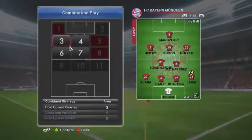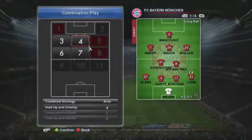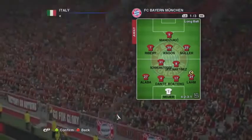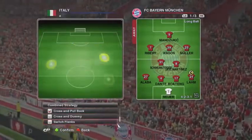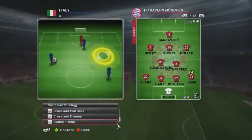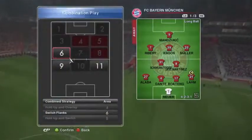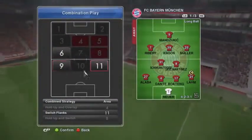Once you pick one, you'll have designated parts of the pitch where you can have them activated. As you can see, there are three here, so you might want to set up ones for different parts of the pitch, maybe involving different players that you think are good at certain skills. It's kind of nice because you can also switch them while you're playing if something's not working.